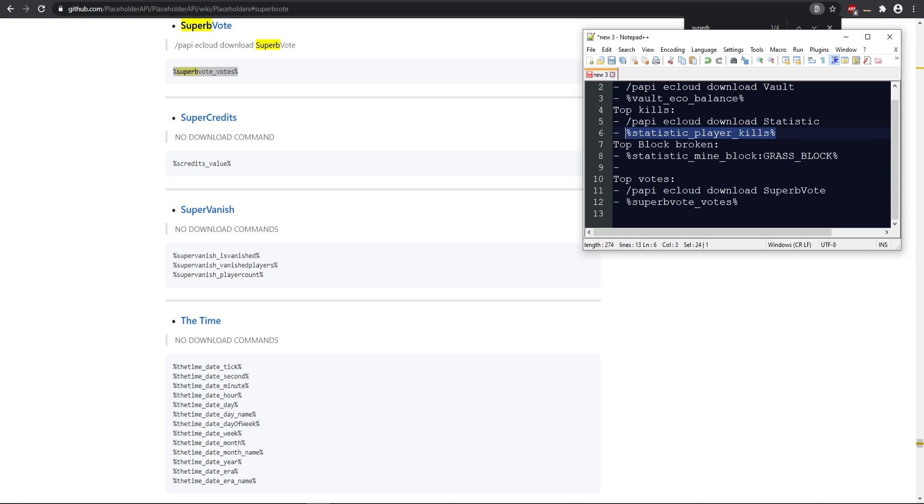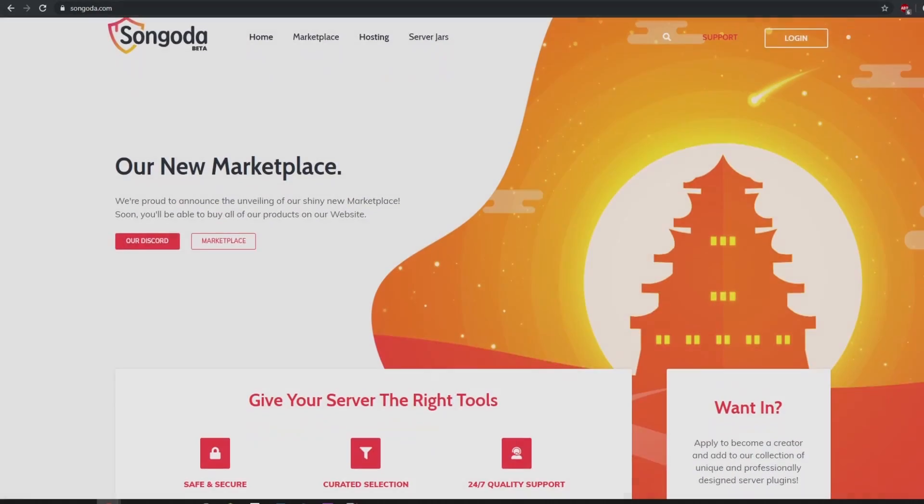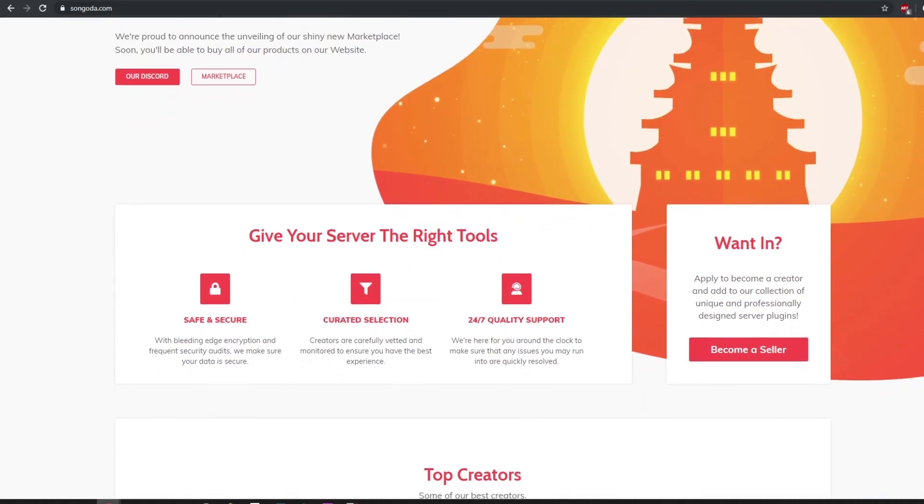As you can see from all my examples, every placeholder is using some sort of numerical value. Make sure that whatever plugin you're trying to use has a placeholder that calculates and stores a numerical value. That's pretty much everything we need to do here before going back in-game.